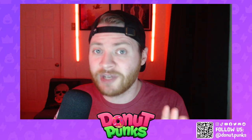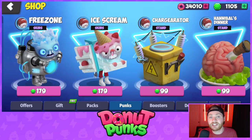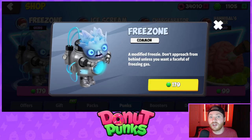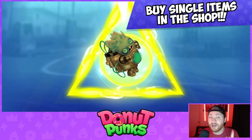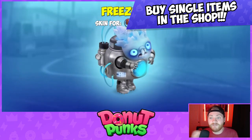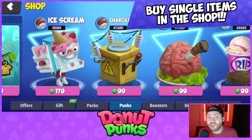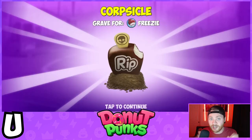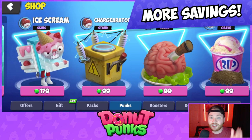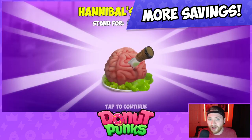Quick update about the Donut Punks shop: previously if you went to the shop to buy something like an outfit or a grave, you'd have to buy everything in one bundle. But now you can buy all the items in the shop individually. So if the Donut Punks shop features an outfit, a grave, a stand — something like that — you can just buy that one item instead of an entire bundle. Keeping on theme with the new Lost Timber season, more savings for you the player.